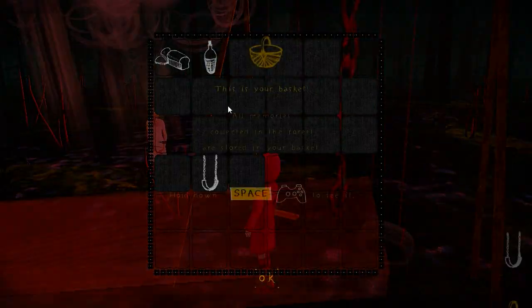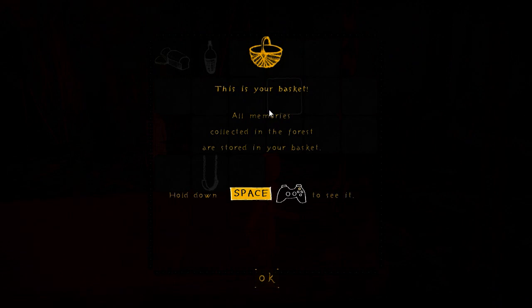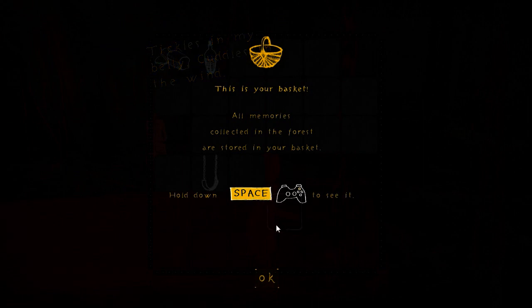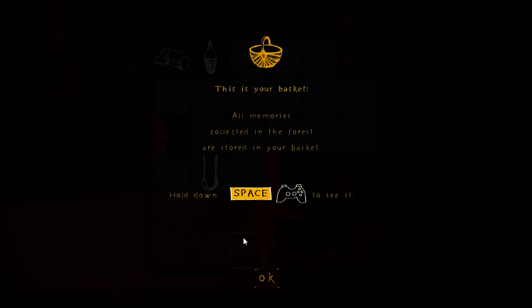Let's check out this swing. This is your basket — all memories collected in the forest are stored in your basket. When you get your very first item in the game, this screen will open up and tell you how to access it. Before you get the first item, you cannot access your basket. This is one of the major ways you can track your progress through the game. Our first item is the swing.